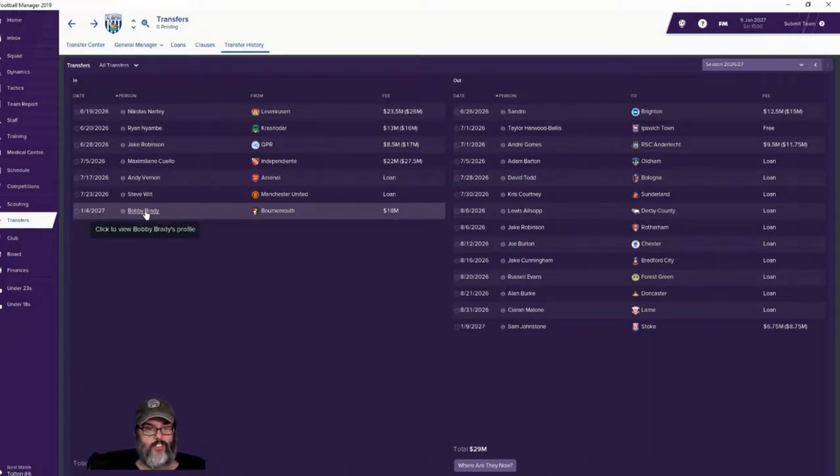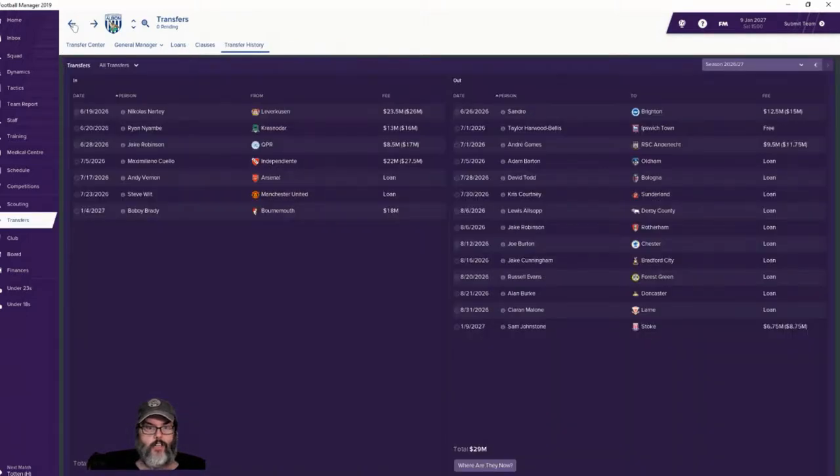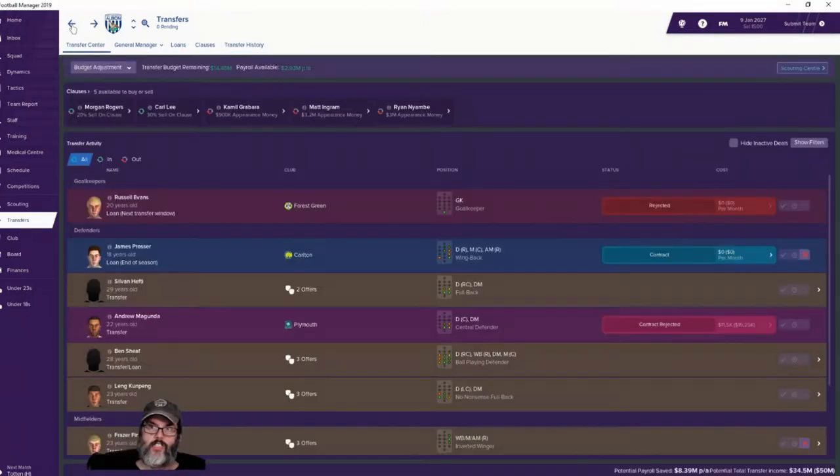I have gone out and made my first signing — I dropped 18 million dollars, which was a shock to the system, for Bobby Brady from Bournemouth. Brady is a midfielder, he can play the Mezzala. He's natural, really good physicals, two-and-a-half star current, four-star potential. I like his mentals, he fits into our starting lineup. He's already played a couple of cup matches.